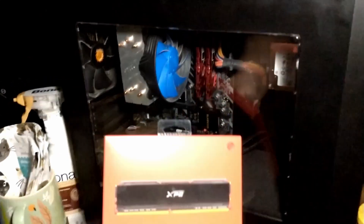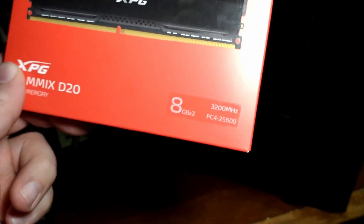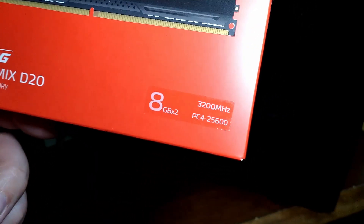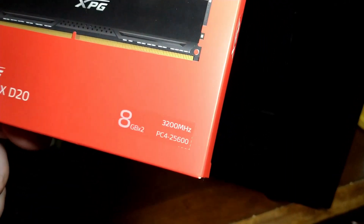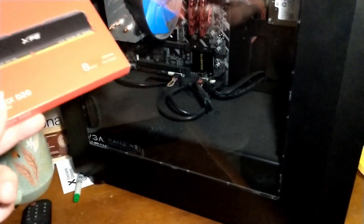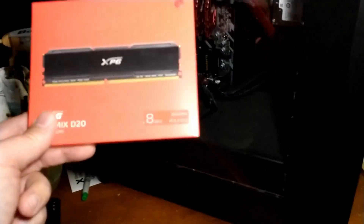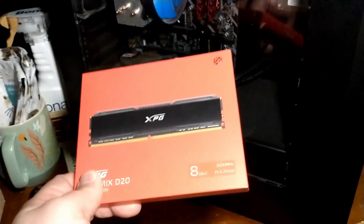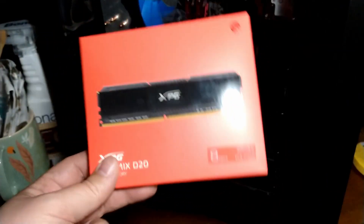I picked up this ADATA XPG kit — their packaging is a bit misleading because it looks like a big number 8, but when you look closely it says 8GB times two — this is a 16 gigabyte kit. It's 3200 MHz. I don't know if we're going to hit 3200 MHz on the 2200G; it might only run at 3000, but either way it's going to run faster than 2400 MHz. We'll throw that in and run some benchmarks to see how much better it runs.